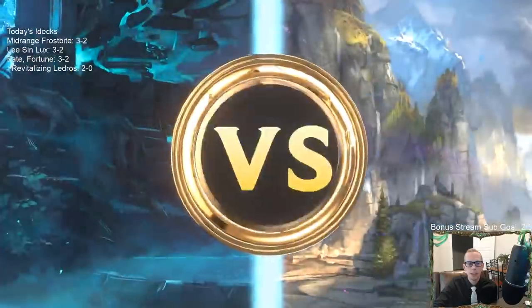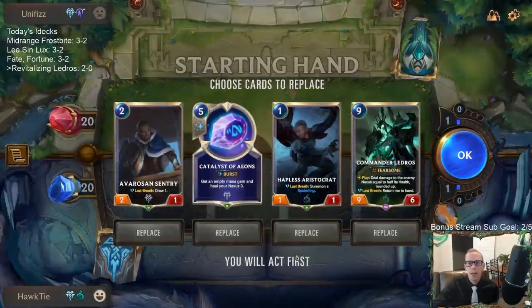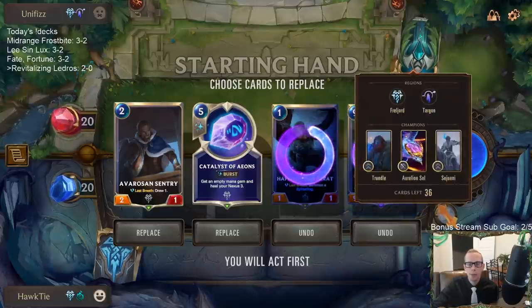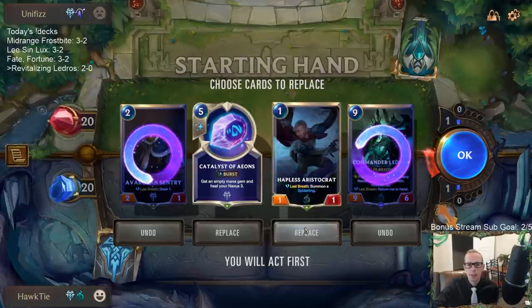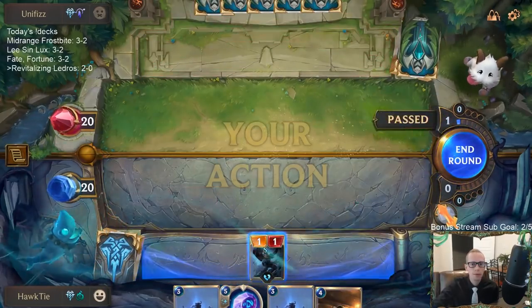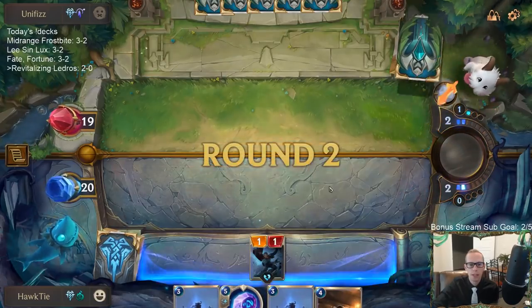Okay, different matchup - complete other end of the spectrum. We'll see if we can combo them out with Atrocity. Do I even want to play Hapless Aristocrat? I can play it on turn one and still have Catalyst on turn three. But do I even want it - it's a one-one. Sentry blocks and draws a card, maybe not either important. We'll keep the Hapless Aristocrat, I like drawing more ramp spells. Atrocity is definitely really important for us to draw. I mulliganed the Ledros - we do need Ledros, but we have a lot of ways to find it. We have five Ledroses in the deck.